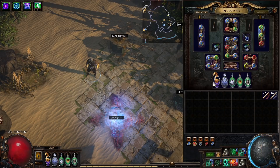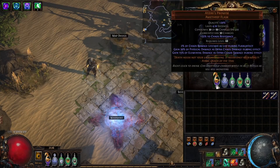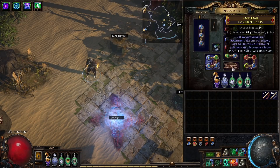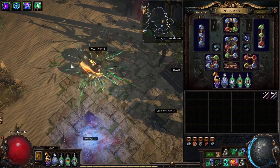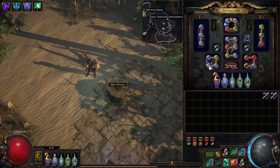With Atziri's Promise and frenzy and power charges, the tooltip shows around 60k DPS which scales way higher in practice. We're also using Taste of Hate — you want maximum rolls on the phys taken as cold and elemental damage because we scale both. Since more than half our damage is chaos, chaos leech is also amazing. We also get extra physical damage as cold, some crit, and Onslaught from it. Ideally you'd want shaper and hunter base boots combined to get Tailwind as well, since we crit frequently — the animation speed increase makes Whirling Blades feel incredible.